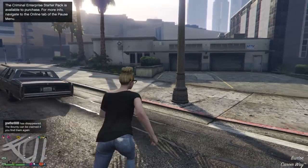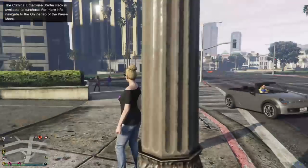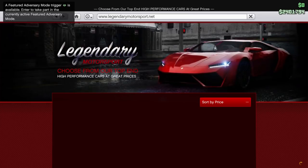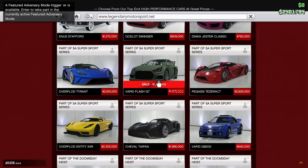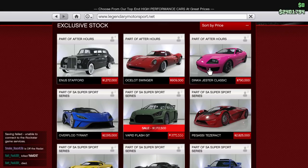Once you load into your second character, I recommend you go on passive so nobody kills you in the process — that happened to me before. What you want to do is go look at the price of the vehicle you want to buy. Find the vehicle you want to buy. Let's say I want to buy this one — it's $790,000.